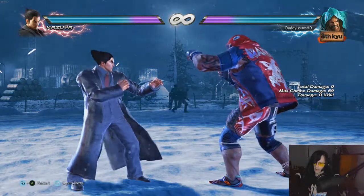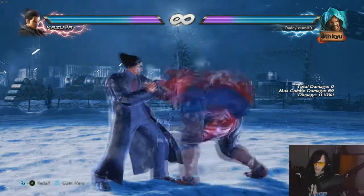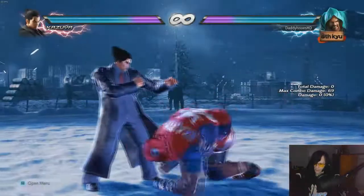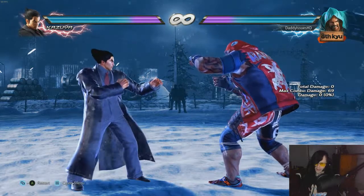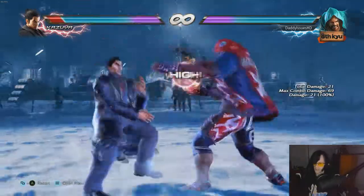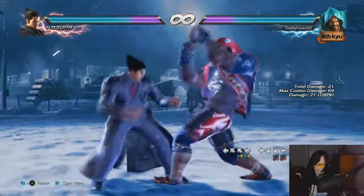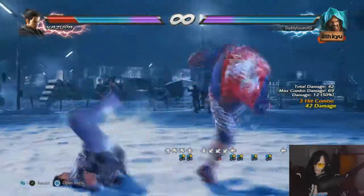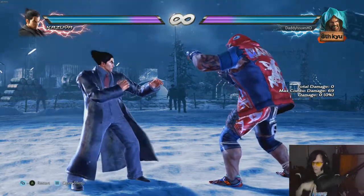He also has up-back 1+2, which is a great pressure tool that hits grounded — extremely strong. Down 1+2 is a very strong launcher as well. Forward 1+2 is his power crush but it's not very great. Down-forward 1+2 is another mid I wouldn't really use. Up-forward 1+2 is a high that goes into a launch for a normal combo.